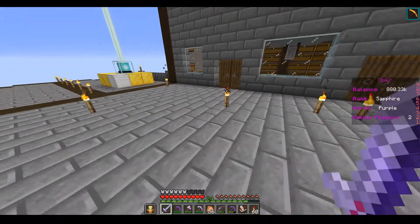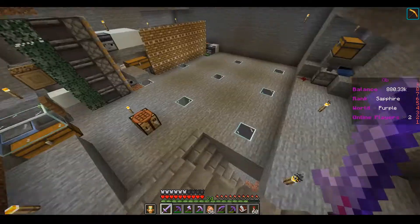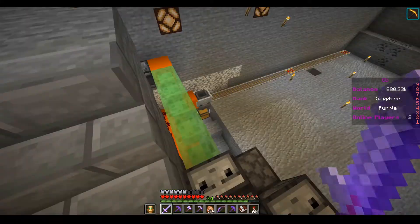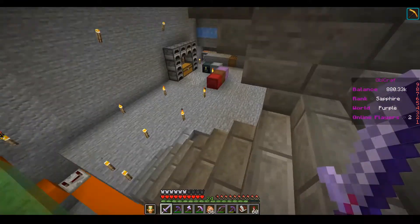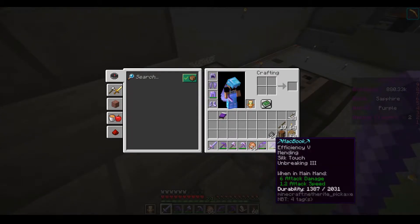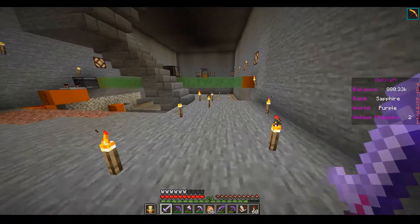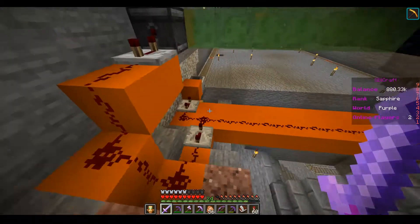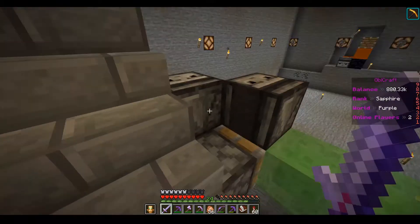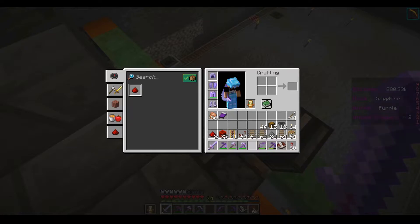Hello everyone and welcome to another episode of OBGraft. Today I'm wanting to get my farm done for the bamboo. It's a fairly simple design. I like to use levers for activating redstone powered rails - it's cheaper, especially when you're starting off and don't have much redstone. I had to go out and mine some redstone and get enough to build some of this stuff.